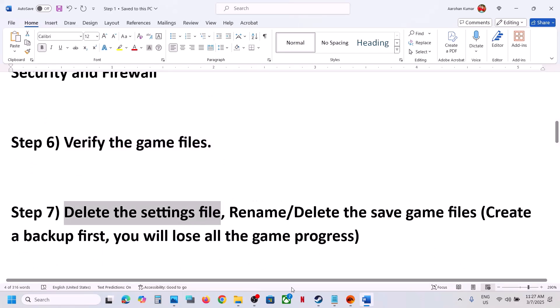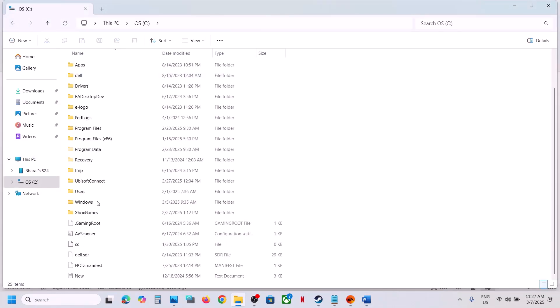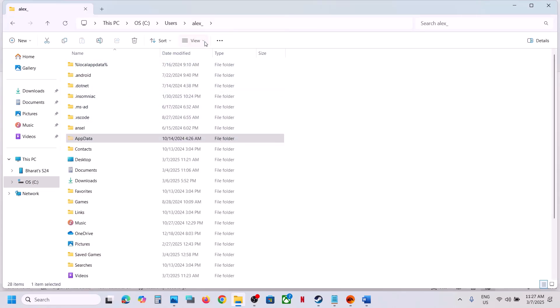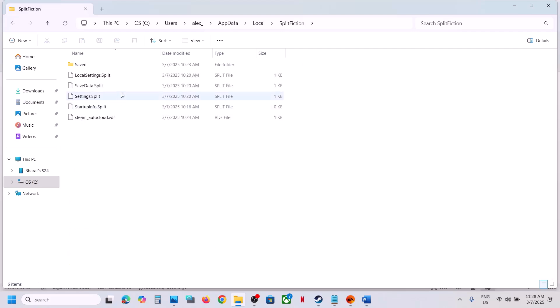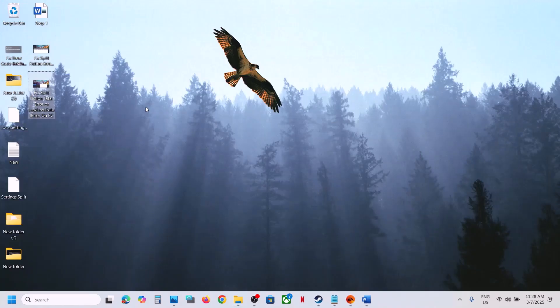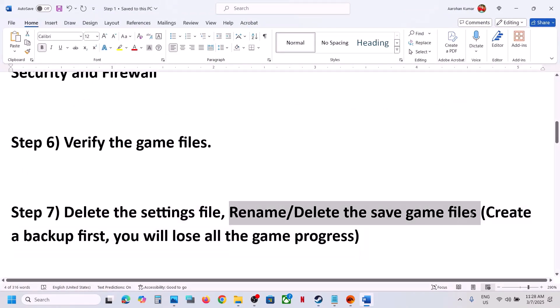The next step is to delete the settings file. Open File Explorer, go to C:\Users\[YourUsername]\AppData\Local. If you don't see AppData, click View, select Show, and check Hidden Items. Find the Split Fiction folder, open it, and you will see the settings files. Create a backup first by copying them to the desktop, then delete the two folders. Launch the game and check.